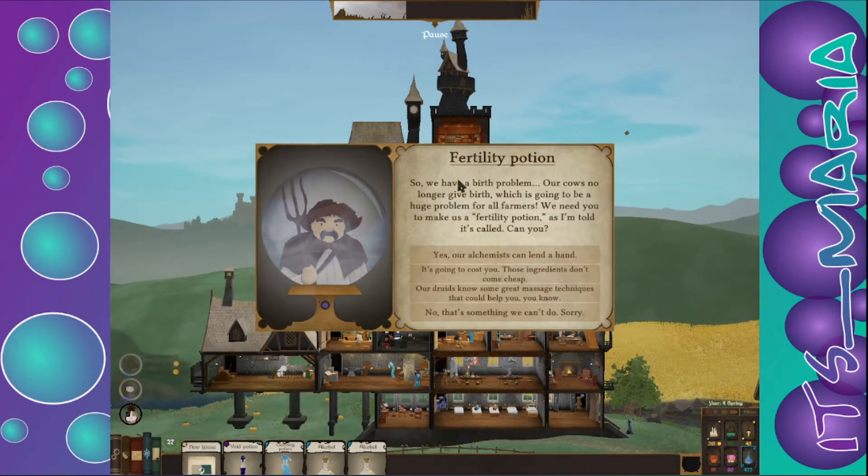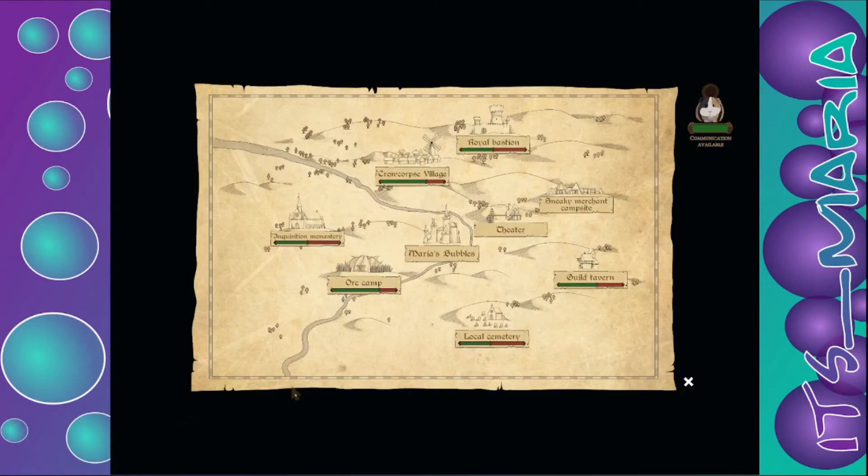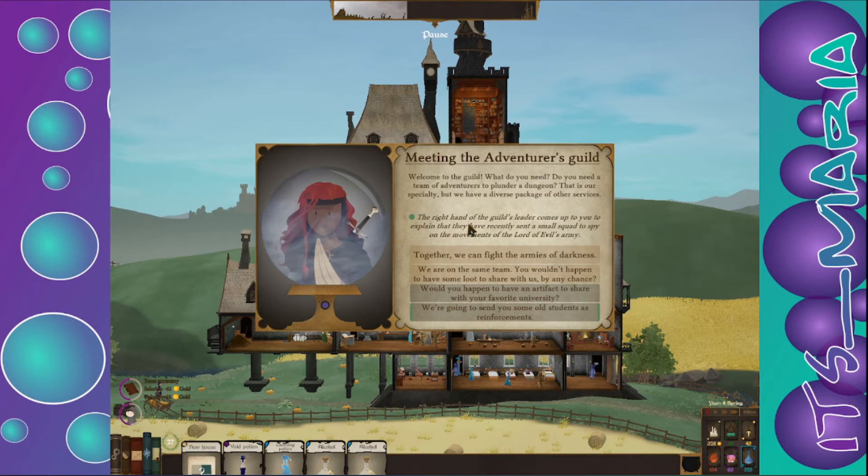There's a heck of a tower up there. We have this nice hole in here. Fertility potions — we have a birth problem, our cows no longer give birth, which is going to be a huge problem for all farmers. We need you to make us a fertility potion. I think we're going to do that — it'll cost some snow but some great massage that could help. We could do that one and it'll cost us nothing.